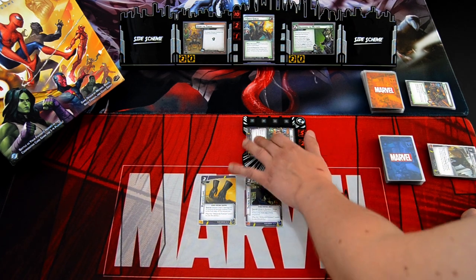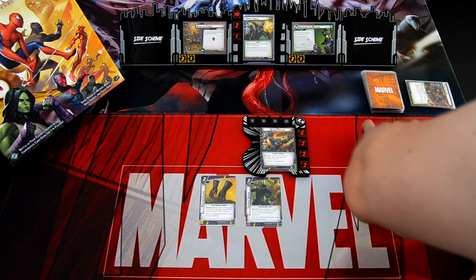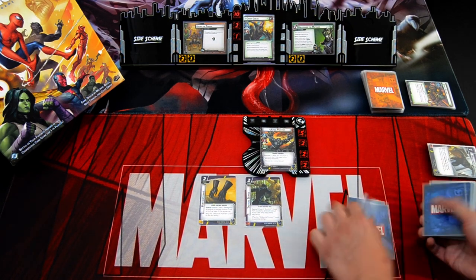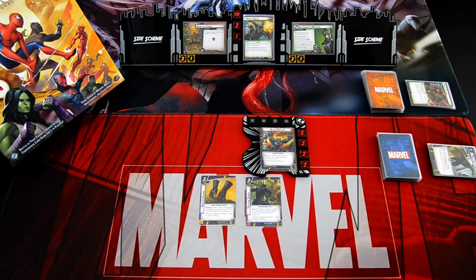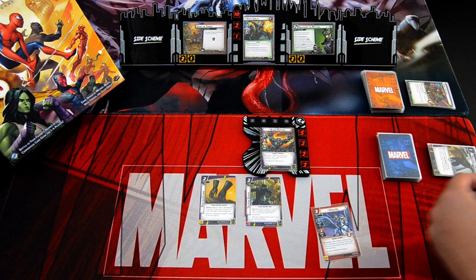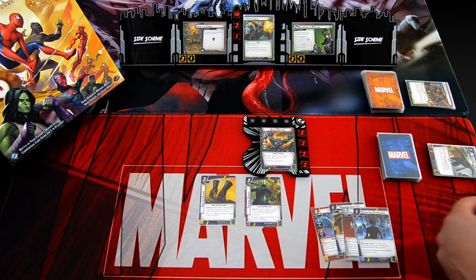Before I ready up — do I want to go to Alter Ego? I think not, not yet. So we draw up to five. We get Valkyrie, another Wakanda Forever, Helicarrier, Ancestral Knowledge, and Yarnborn.